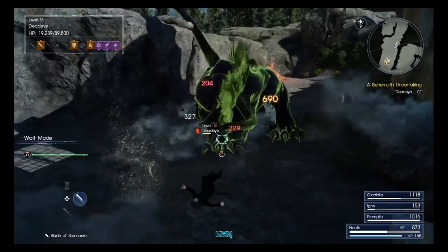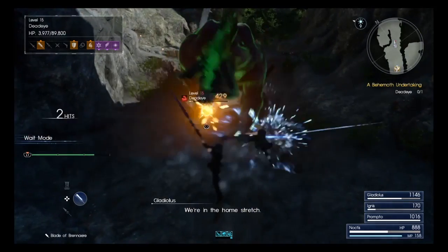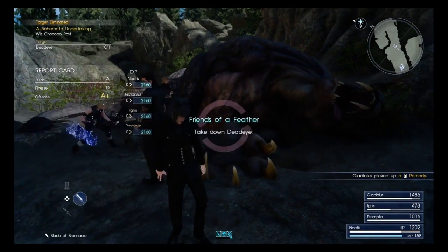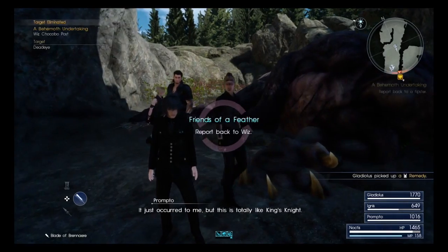If you transformed the Regalia into the airship model, you won't be able to keep that. It goes back to stock, because in the beginning of the game it didn't have that transformation, so you'll go back to where it was at the start.